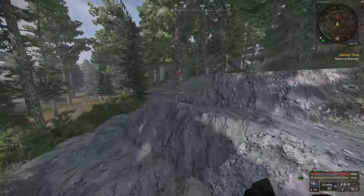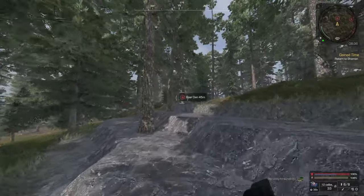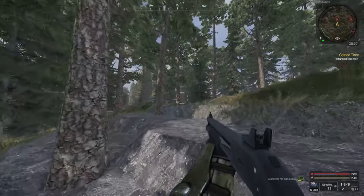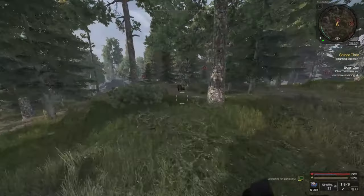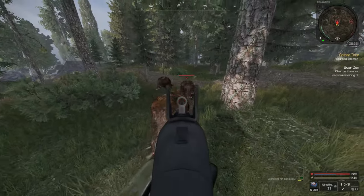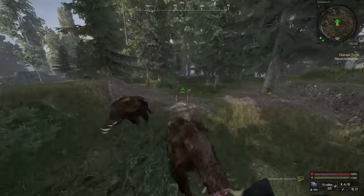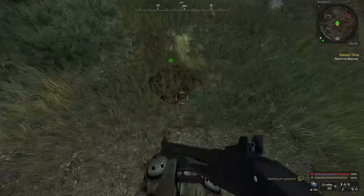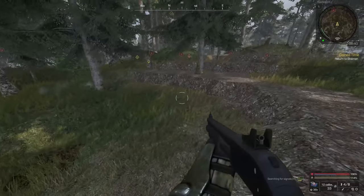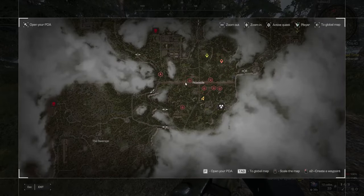First off, and the easiest to do: you get your stinky root from beast dens. What you're gonna do is just go up, kill the beasts, then go to the little den, interact, and grab your stinky root. These can be found everywhere, same as in the swamps.